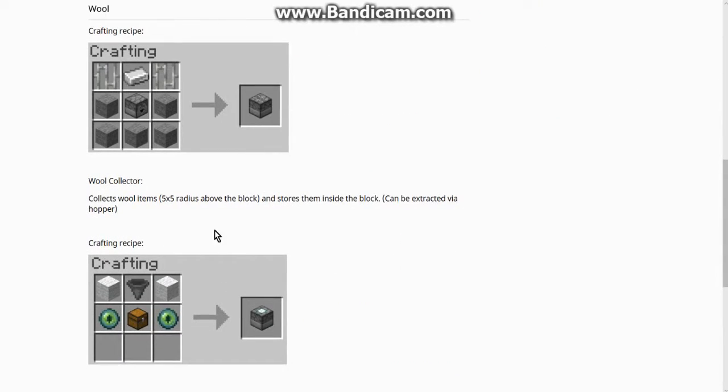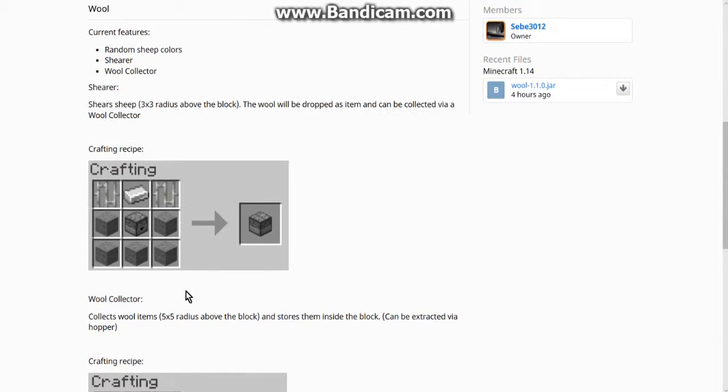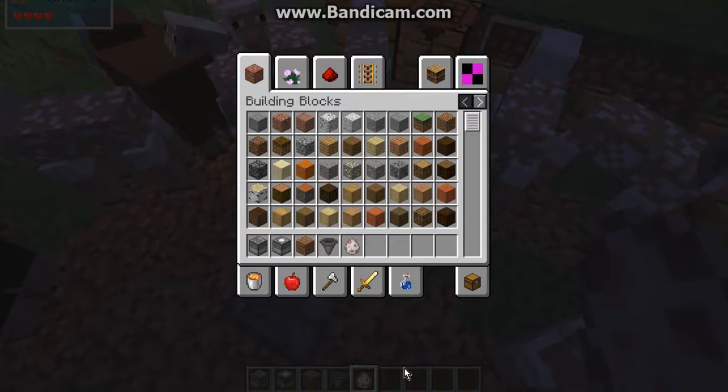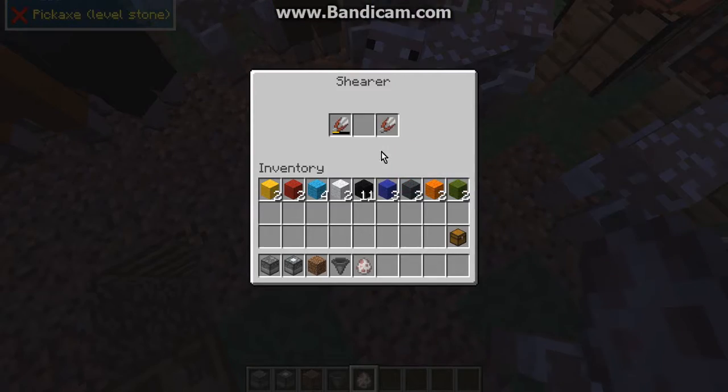I've got the recipes here in a bit of a description. You've got a five by five radius above the block for storing wool, as well as extraction from hoppers. Dropping the wool from shears inside the shearer is how you go about that.